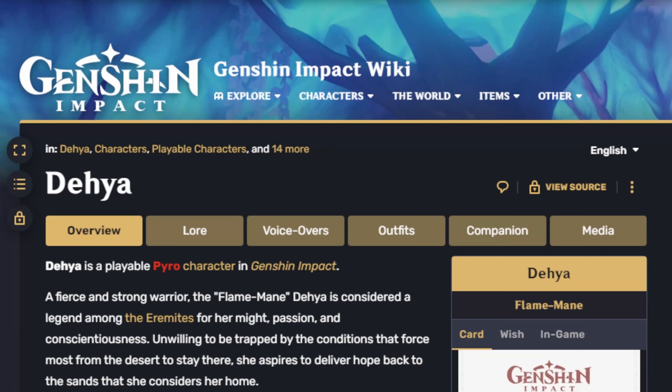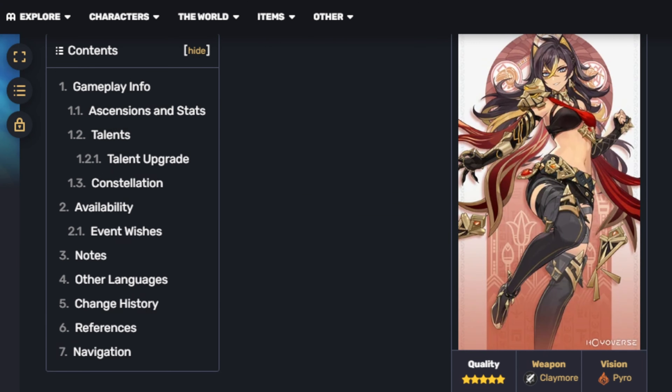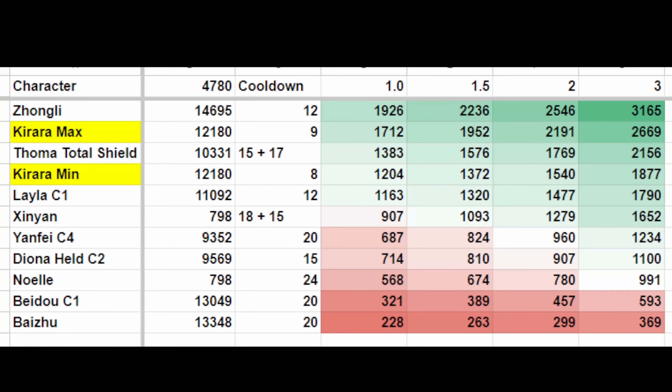And no, before you ask, Dehya does not stack additively. Now, on this final chart — something that comes up often when people say Layla is an excellent shielder — we have cooldowns. One undeniable truth is that Layla has only a 12-second cooldown, when many other shielders have 20 seconds. However, it seems that Kirata has an absolutely absurd 8-second cooldown.